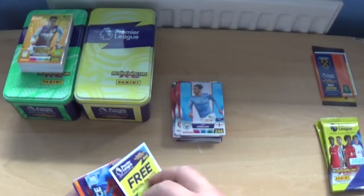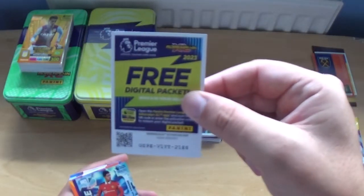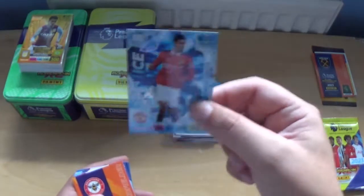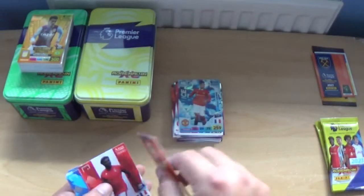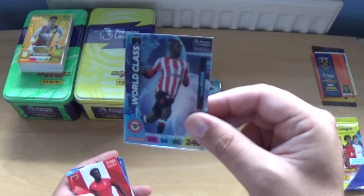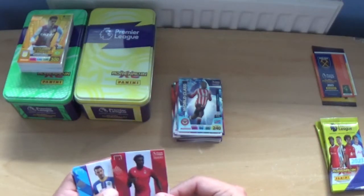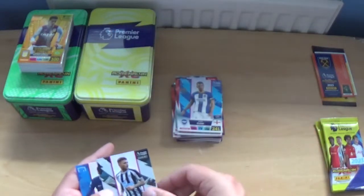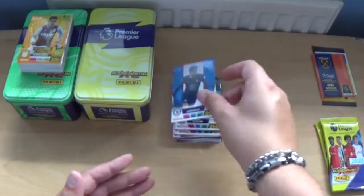Next up, we've got an Ice for Raphael Varane, world class Johan Wiese, and the base: Leighton Baines alt, Louis Dunk, Kieran Trippier and Jorginho.